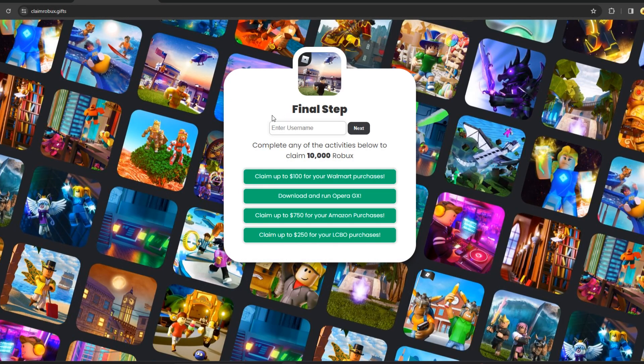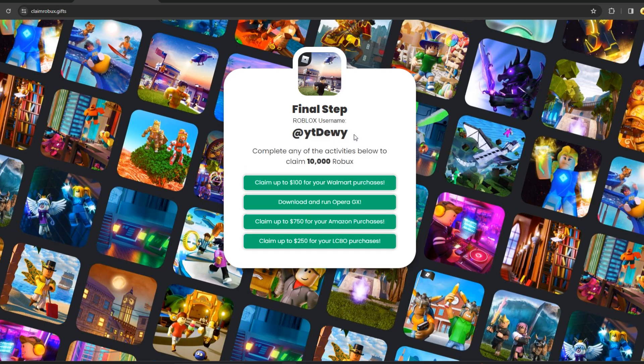As soon as you enter this site, you'll see: 'Enter your username, complete any of the activities below to claim 10,000 Robux.' All you want to do is type in your username — mine is YT Dewey — then click next. After that, fill out all of these surveys here fully to get the Robux. This is how you do the glitch — it's going to glitch 10,000 Robux inside your account. Fill it all out and you'll get 10,000 Robux. I'll see you guys back here in a minute.